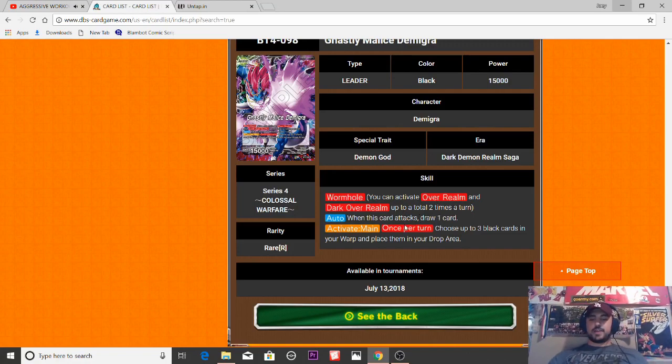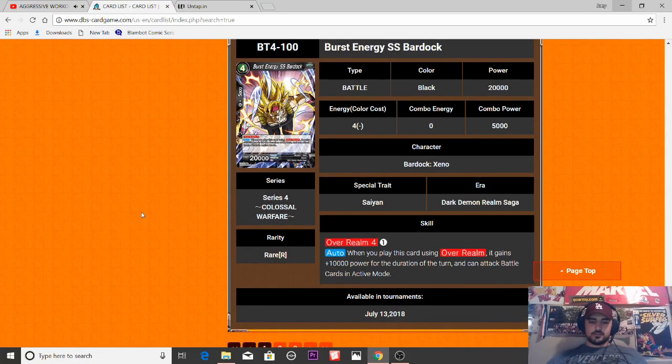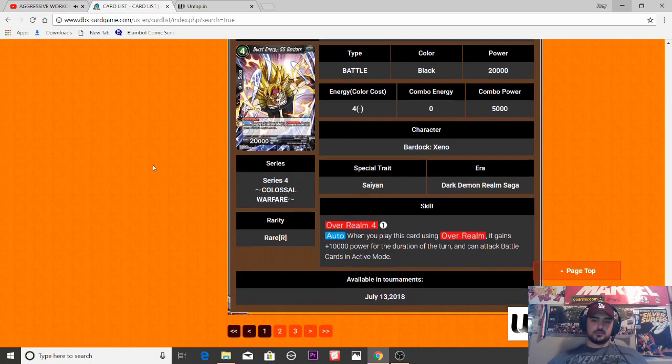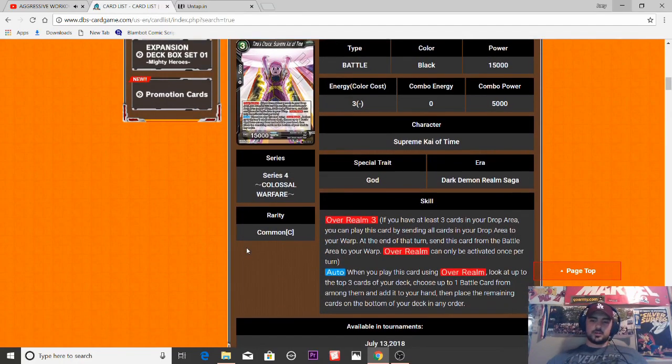On the awakened side, when he attacks he draws a card. Activate Main — place two to three black cards from your warp into your drop area, so it really just promotes the ability to get that off twice in a turn. This new Mirror leader is cool but not going in the deck. I like this Bardock a lot because it's a pseudo-Jiren, but for one more card in your drop you can spot remove pretty much anything — only five-drop or less. I don't know if this Bardock is necessarily going to be worth it yet.